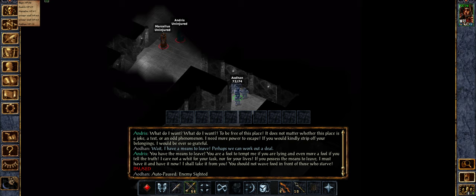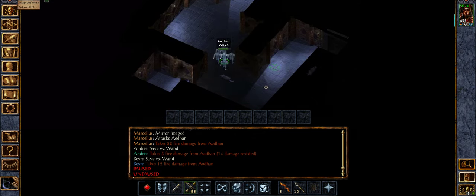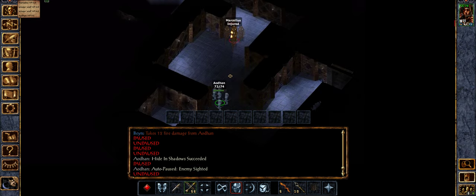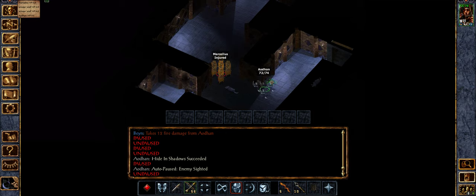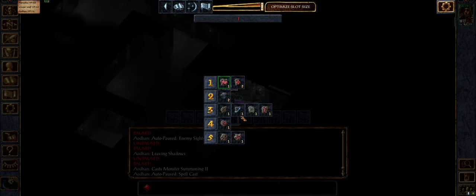We need to break up their spell casting if we can — I think a fireball is the name. Good bit of damage. Marcellus is here all on his own. I think some summons. Don't have Haste, do we? That's alright. I'm going to go invisible and search for illusions.